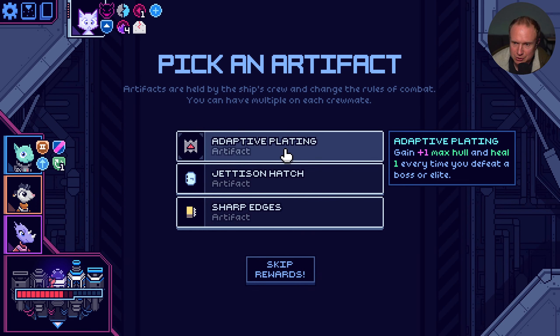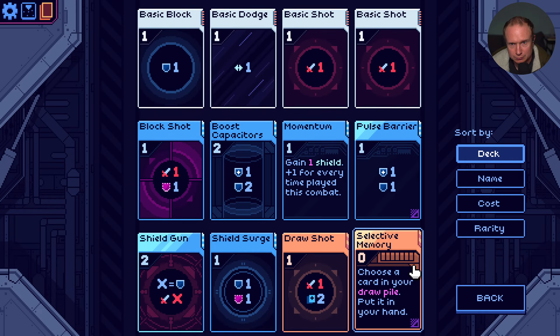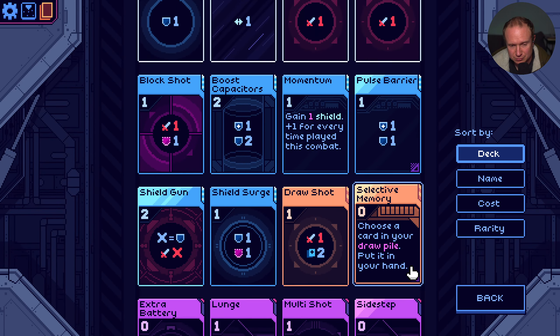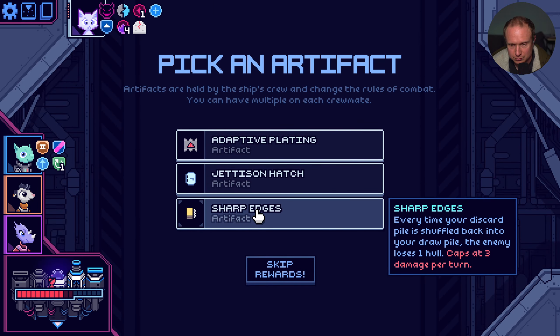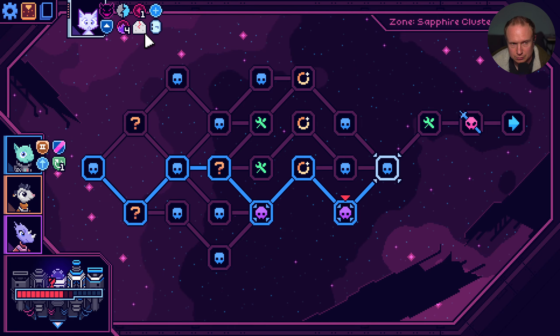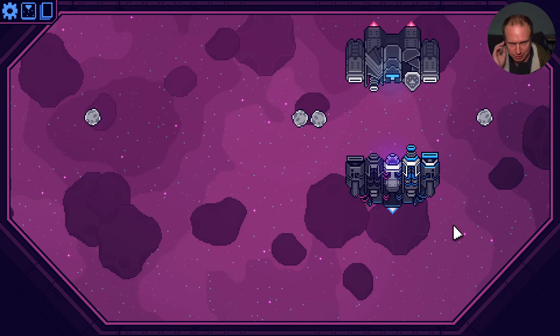Stun charge - your next attack will stun, goes away at the start of next turn. Interesting, but I don't think we want to pick that up. Plus 1 max hull and heal for every elite - that would be good. You may remove 2 cards at the repair yard. What will we be removing? 2 basic shots. Feels reasonable. Sharp edges also sounds pretty good. Remove 2 at a repair yard. Okay. Serratzo - honorable. We accept. He's not actually honorable, but we'll do it anyways.